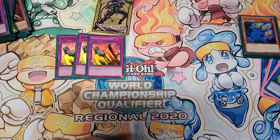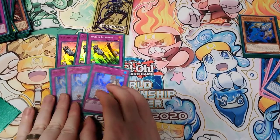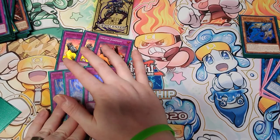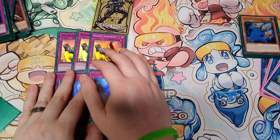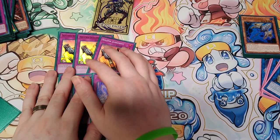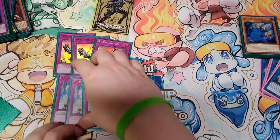3 Solemn Judgment and 3 Strike. Strike is really good going first or second — always has been. Judgment: if I'm not going first I'll side these out, depending on the matchup. It's likely I'll side them out for like 1 Pankratops and maybe 2 Evenly Matched, 2 Anti-Spell, or Secret Village or something.